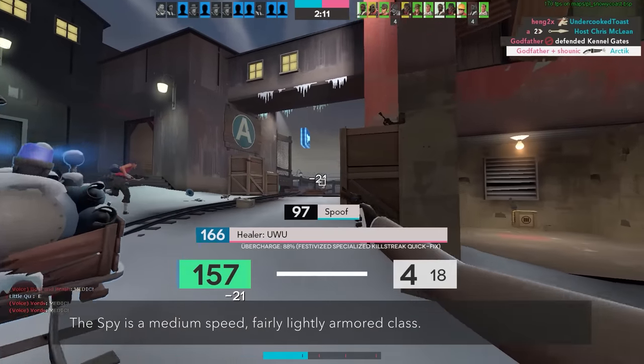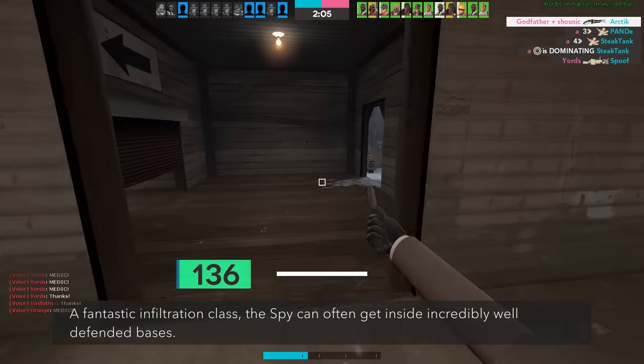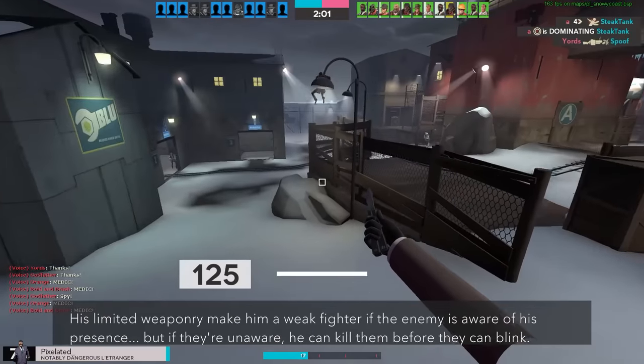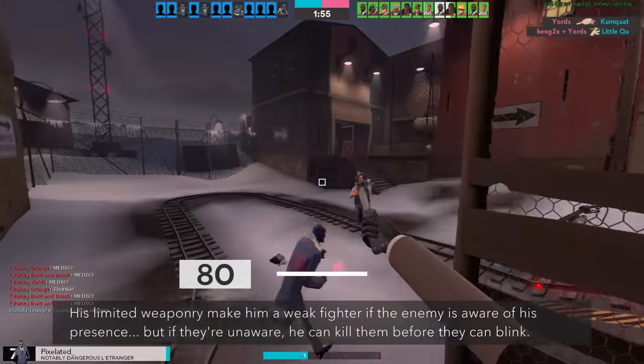The spy is a medium speed, fairly lightly armored class. A fantastic infiltration class, the spy can often get inside incredibly well defended bases. His limited weaponry makes him a weak fighter if the enemy is aware of his presence, but if they're unaware, he can kill them before they can blink.